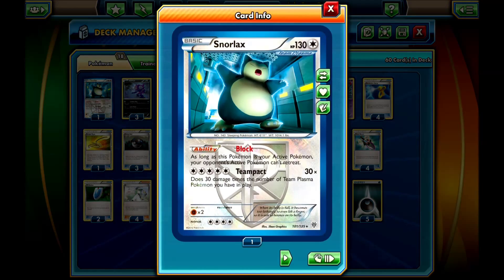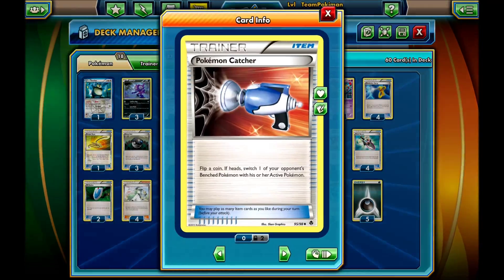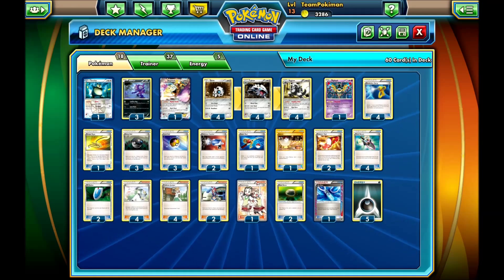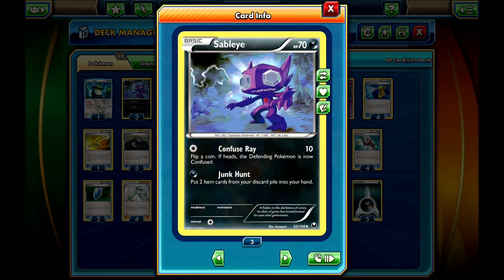The last wall is Snorlax from Plasma Storm with the Block ability. As long as this Pokémon is your active Pokémon, your opponent's active Pokémon can't retreat. It may seem underwhelming, but it works really well with Pokémon Catcher. I run two Catchers and no Lysandre, because I run Sableye that can bring them back all the time with Junk Hunt.